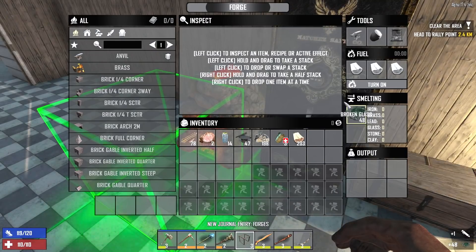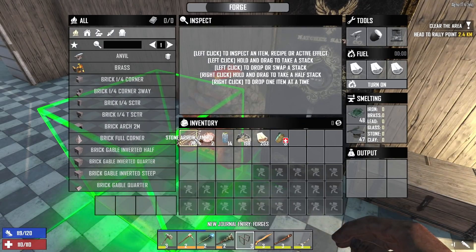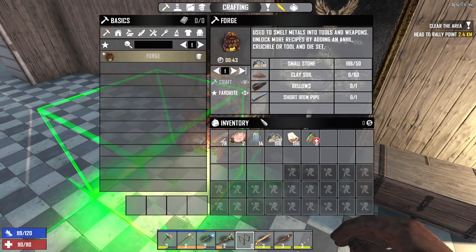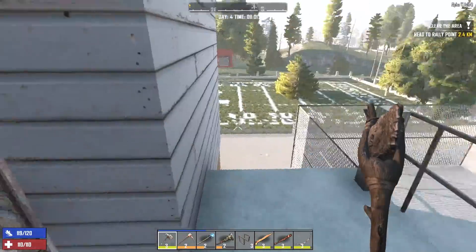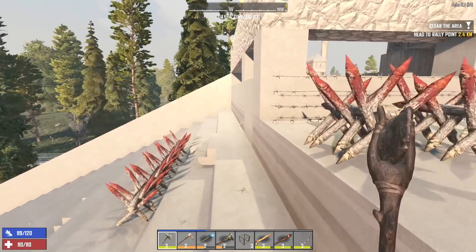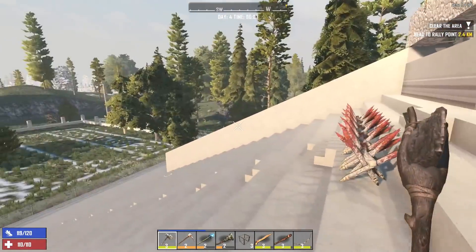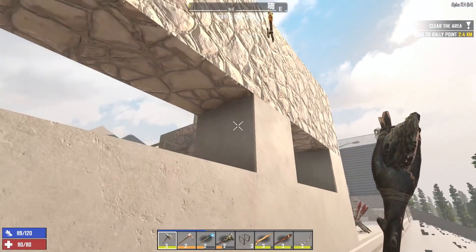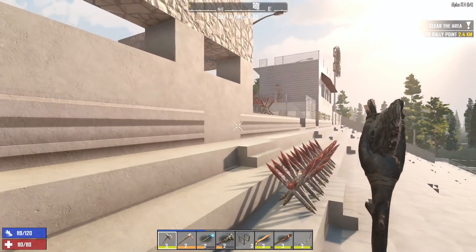We're going to get this glass in the forge so we can make more glass bottles later, and the little bit of iron I have left, we'll go ahead and put in there, get that thing moving. I also did a little bit of work on the base last night — basically I knocked the steps out and filled that all in right there. I wanted to knock this block out but I didn't have time, it's not a big deal.